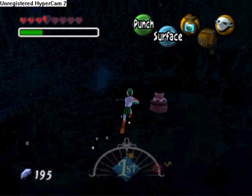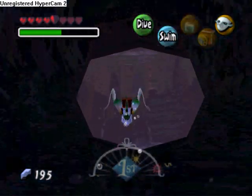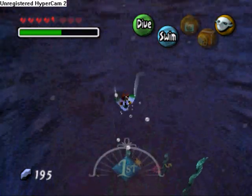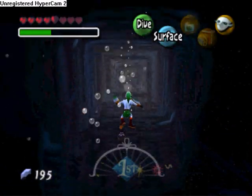I'm just gonna go ahead and kill every single one of these just so I can get them all. Some of these have rubies inside, some of these have the actual eggs, and some of these just have regular pots inside to fill up on your magic power if you run out, or hearts.